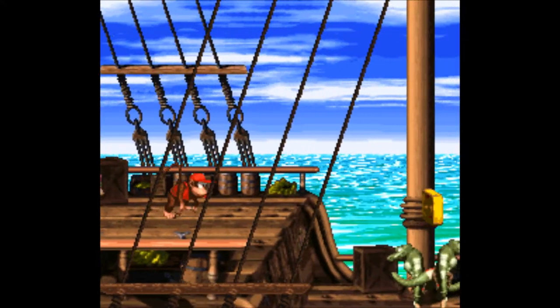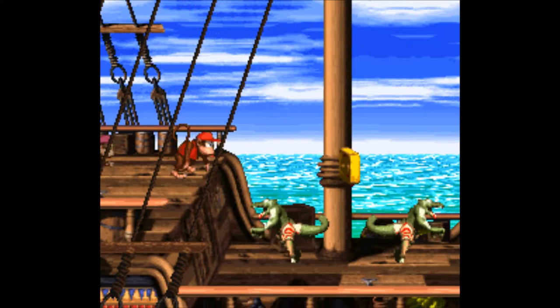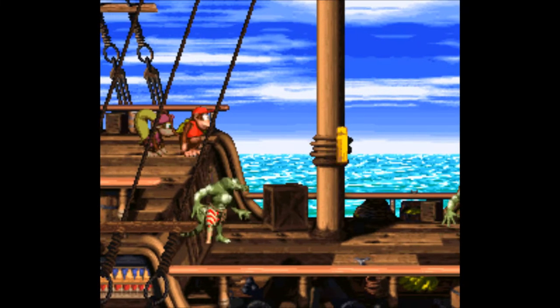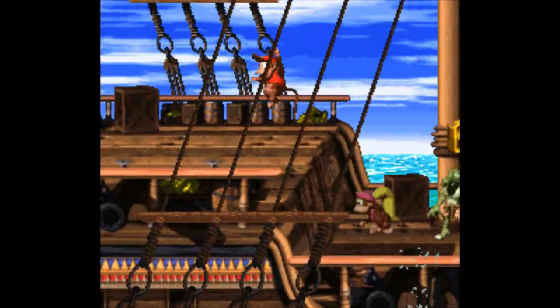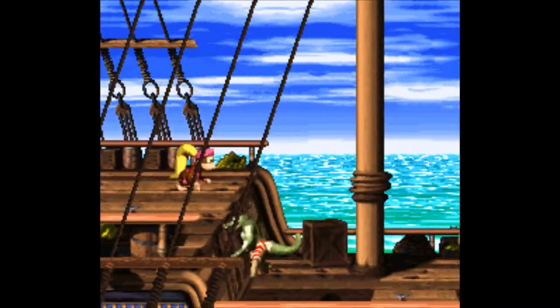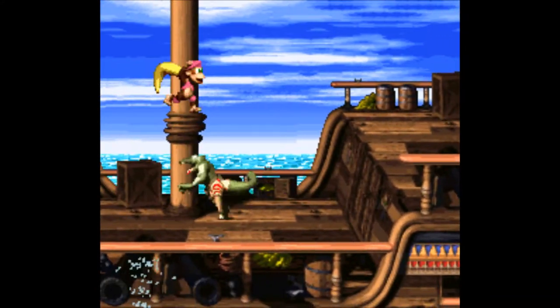Now we come to this depression in the map with two kremlings. This section is designed to teach the player to jump over pits, and that most enemies can be killed with a bounce — the player might do this accidentally if they fall at the right time. This enemy bounce technique becomes essential in later levels and is demonstrated here wonderfully.